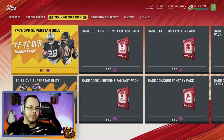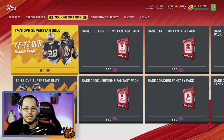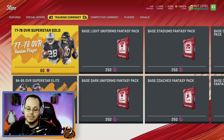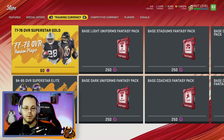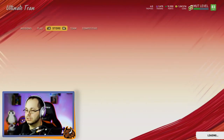You can also do those for the 84 to 85s and re-roll those the same way we did last year. If you pull an 85 that you don't need, I would probably just quick sell it or sell it on the auction house, then buy the card you need, because you do need specific players for Mahomes and specific players for Gilmore.